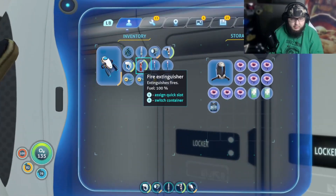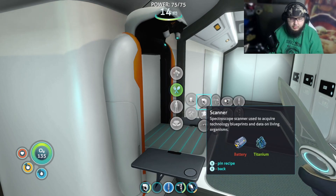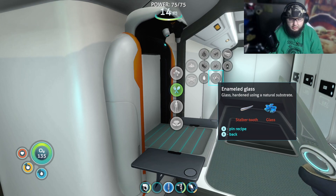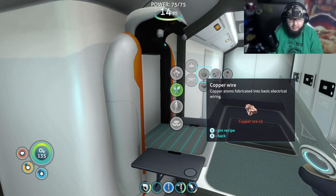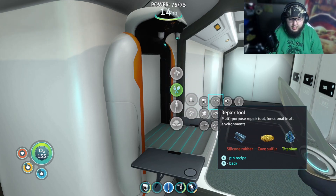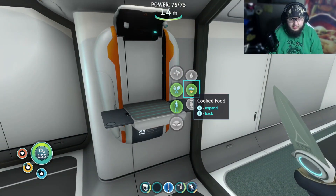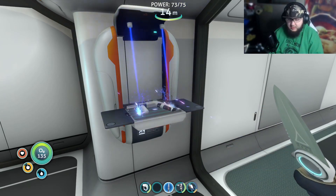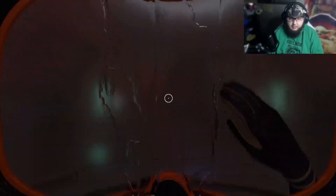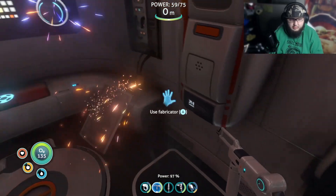I'll put my flashlight in a container to free up a slot. Now I'd like to build the repair tool — I need silicone rubber, cave sulfur, and titanium. I need a creepvine cluster for the silicone rubber. I already have cave sulfur, and silicone rubber — excellent! We'll make our repair tool, which we can use to repair equipment in the life pod and any mobile equipment once we get them.